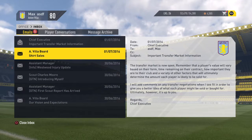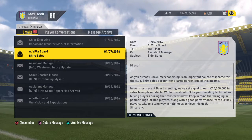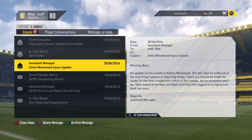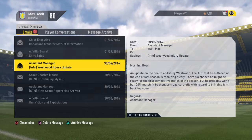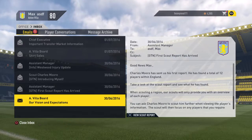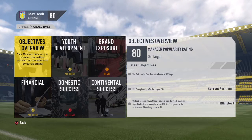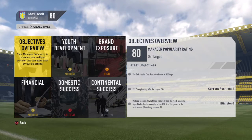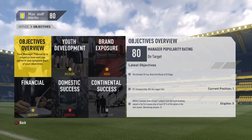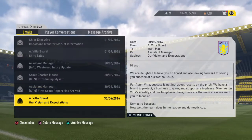First of all, the transfer markets are open - shirt sales day one, I think 10 million from shirt sales this year. Westwood has been injured and probably won't be 100% fit for the first match of the season. Our vision and expectations: we need to reach the round of 32, win the Championship, and within two seasons have at least one player from the youth academy. In the first season play at least 50% of the games.